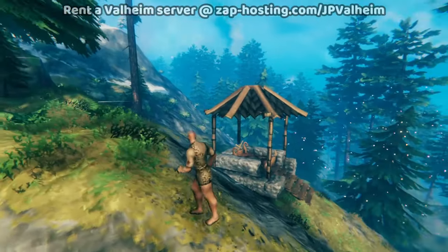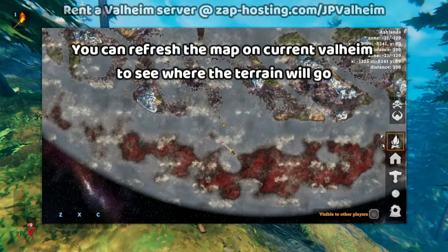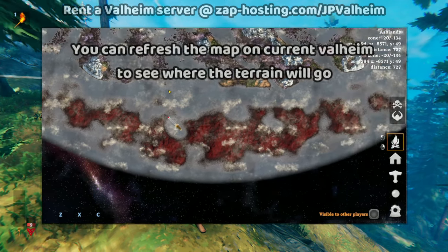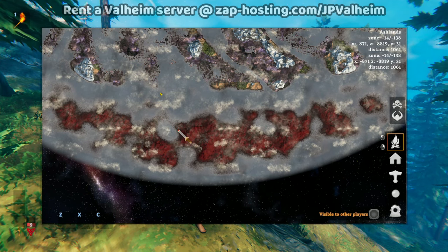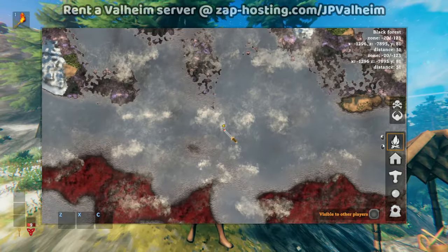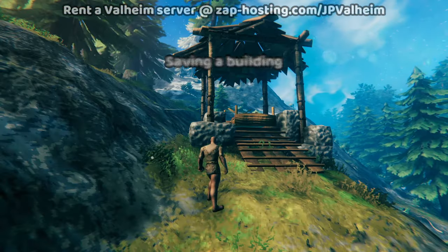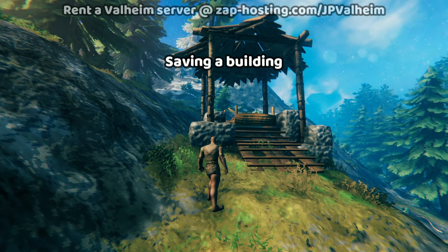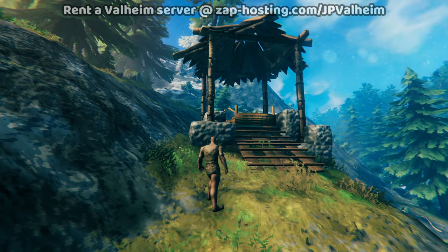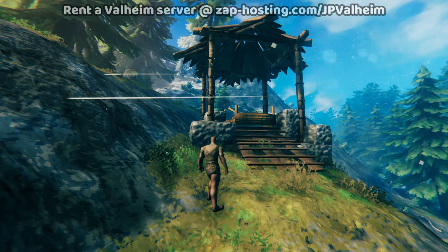And here we are. We're back at this basic structure doomed to plummet into the ocean. Something I noticed is that on loading this new character and exploring the map, it actually already shows where the Ashlands terrain is gonna be in the update. This makes it much more obvious, looking at the map, that this is all destined to go into the ocean. As you can see, this structure is very small, so it's gonna be easy for us to save it. The more complicated your base is, the longer and more time-consuming this process of moving everything around is going to be.